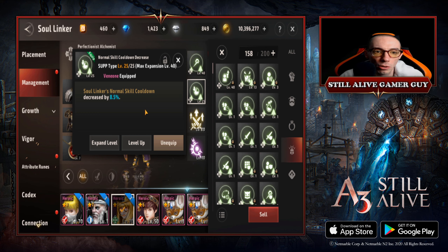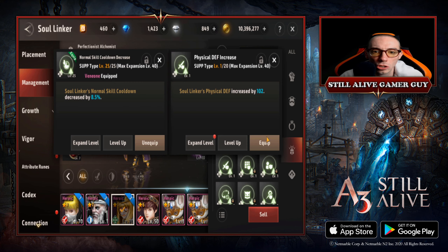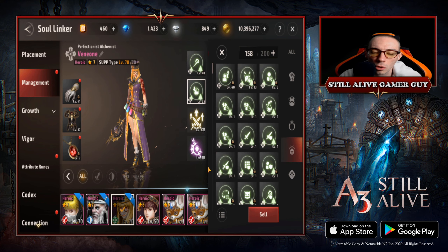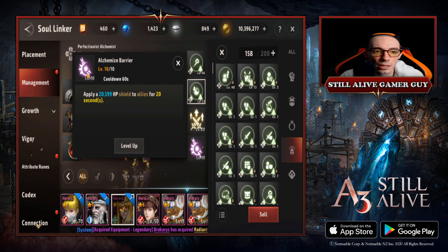I also have soul linker's normal skill cooldown decrease at level 25, so not even maxed out, but that felt like the best choice. You could also go physical defense, but you really want to output as much damage as possible. If you're a templar like me you might struggle with attack; if you're a mage or archer you might be fine on attack but struggling with defense — it depends on your needs. I also have the fire gather energy passive maxed out, which increases summoner and soul linker crit rate and crit damage.